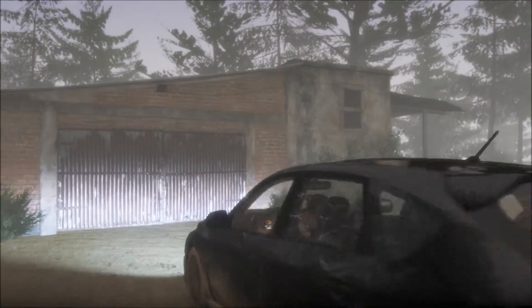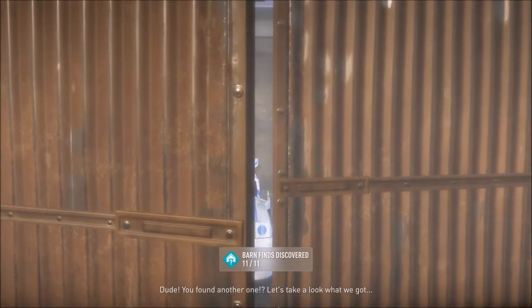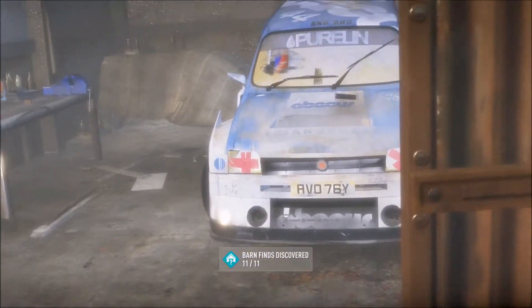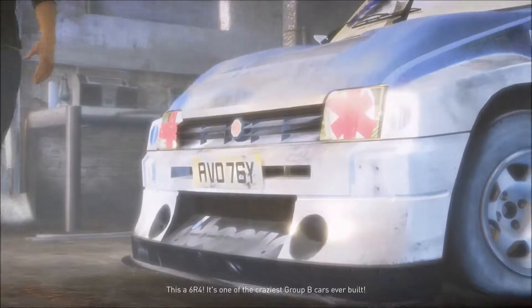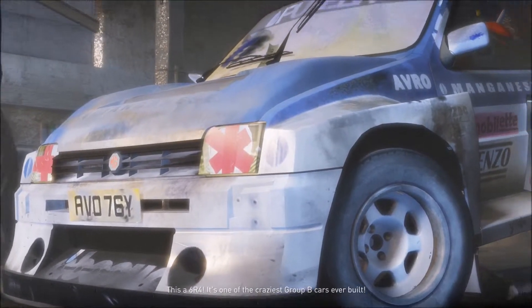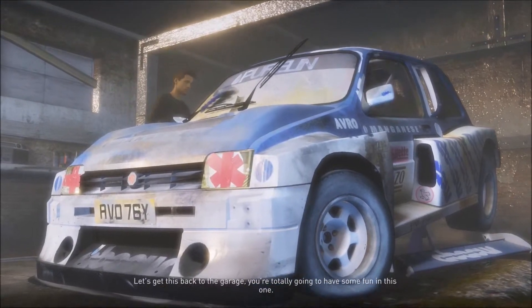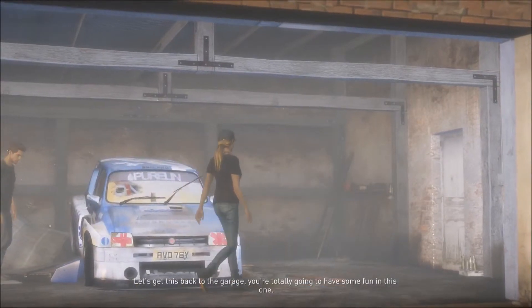And then right here is the video part. Dude, you found another one? Let's take a look at what we got. What is this? MG? This is a 6R4. It's one of the craziest Group B cars ever built. Let's get this back to the garage. You're totally gonna have some fun in this one.